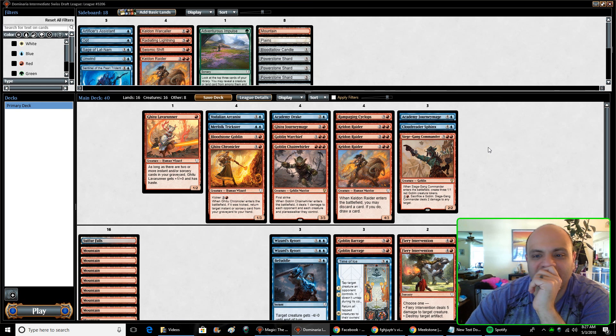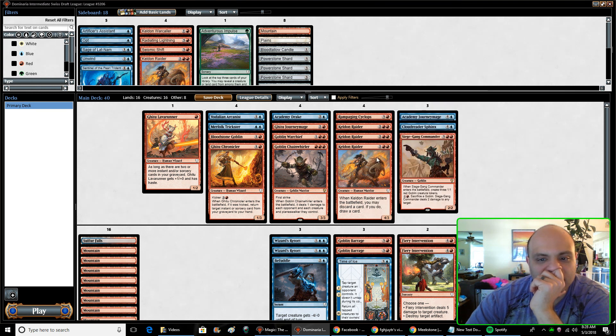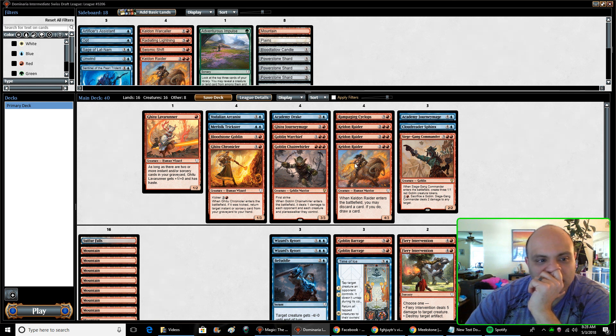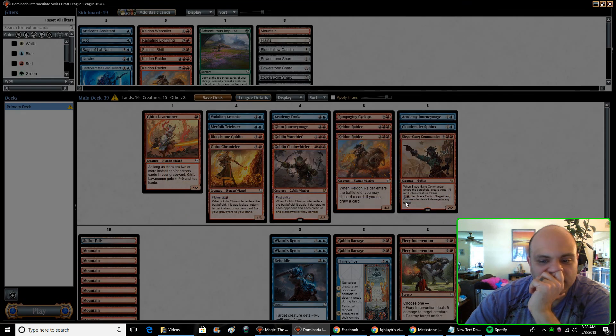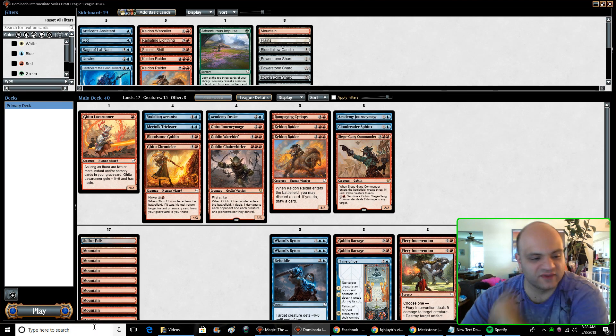What would I even cut? A creature. Can I bounce my own? No — it'd be fun to bounce this. I like having one of these because it's a better blocker. Maybe I play only two Keldon Raiders, because realistically this is probably not a three-drop most of the time. Let's do that. Add a mountain — we have the 17th land. We'll save it like this and see how it goes. Sweet.